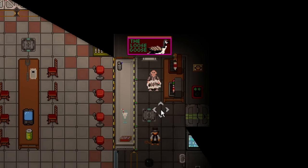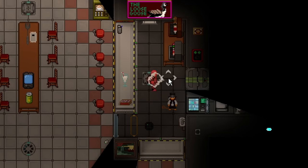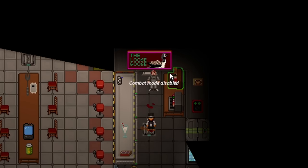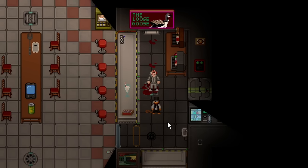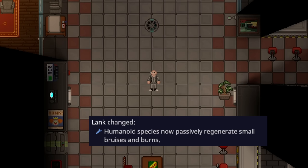So if you punch Punpun, he'll instantly start fighting back. That makes you a little bit more hesitant to fight random mobs. They do eventually stop as well, so you don't need to kill them just because you hit them, but you're gonna pay for it — Punpun actually does a decent bit of damage. Humanoid species now have passive healing below 20 damage.